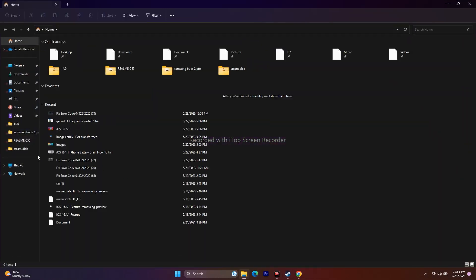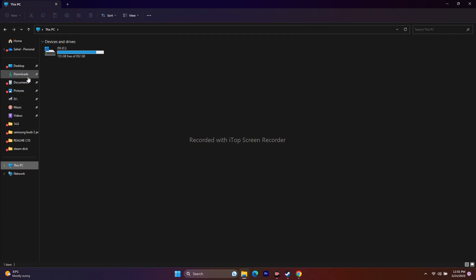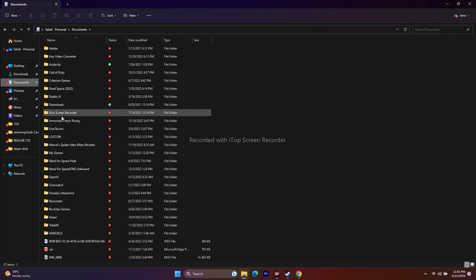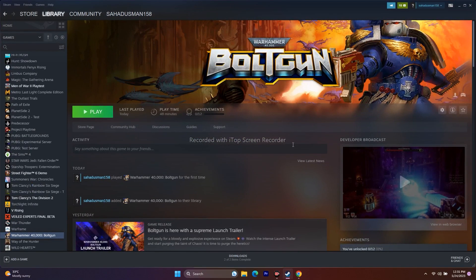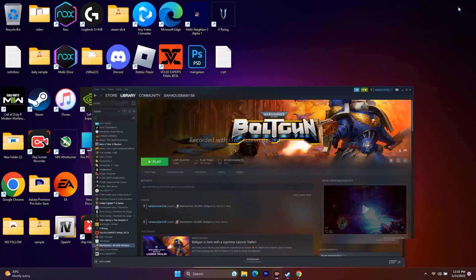Next, delete the saved game files. Open File Explorer, go to This PC, then Documents. If you find a Warhammer folder there, delete it. Keep in mind you will lose all your game progression. Once deleted, close everything and try to play the game.